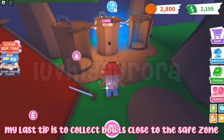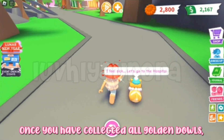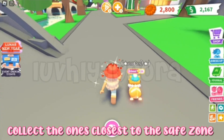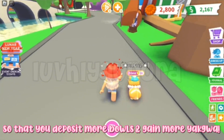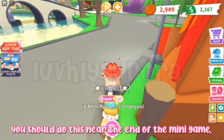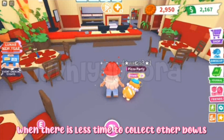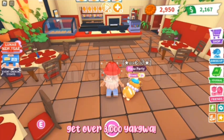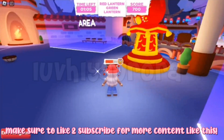My last tip is to collect bowls close to the safe zone. Once you have collected all golden bowls, collect the ones closest to the safe zone so that you deposit more bowls and gain more yagua. You should do this near the end of the mini game when there is less time to collect other bowls. You will know if this tip is effective if you get over 3000 yagua.